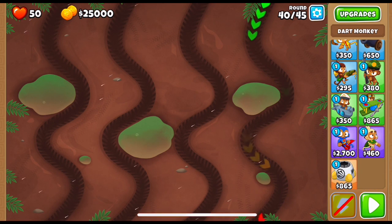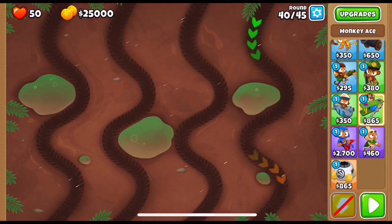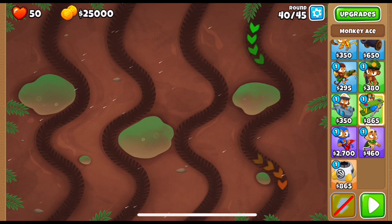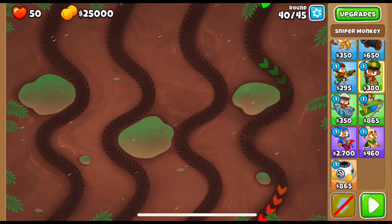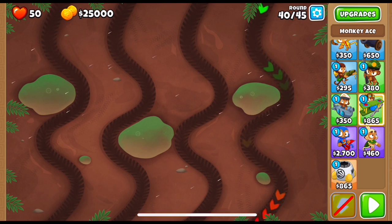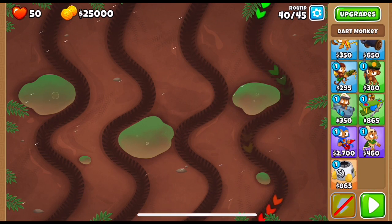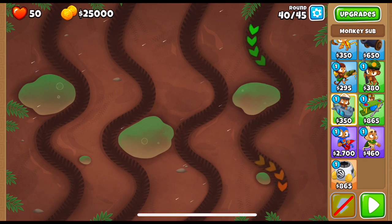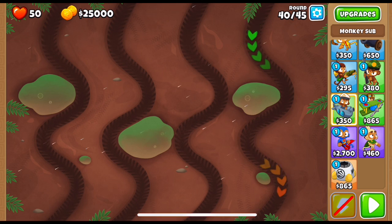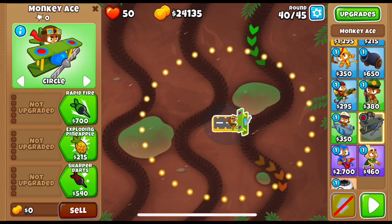What has camo detection? We have 50 lives so we can buy the ODS I guess — that should be enough versus the camos on round 40. The ace has global presence, and the sniper also has global presence. How about the sub? The sub needs vision on all four lanes. If we put it in the middle it covers two lanes, and a 400 sub would decamo everything. Let's try it with an ace as the first tower.